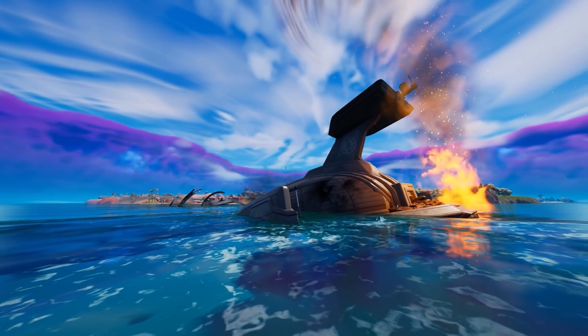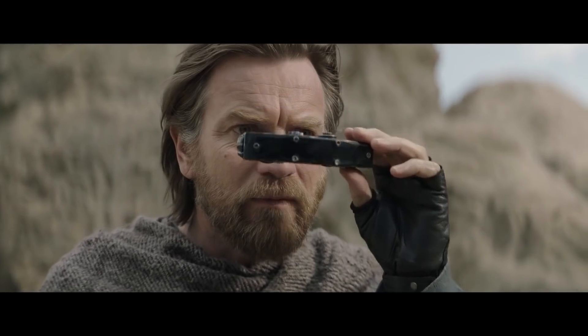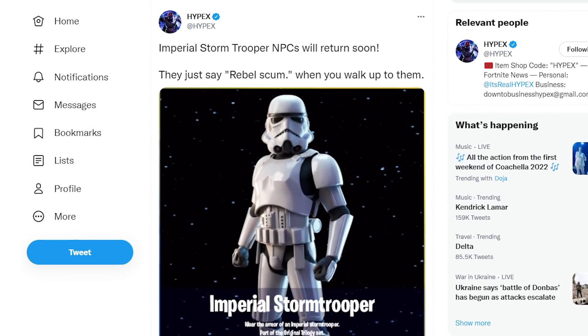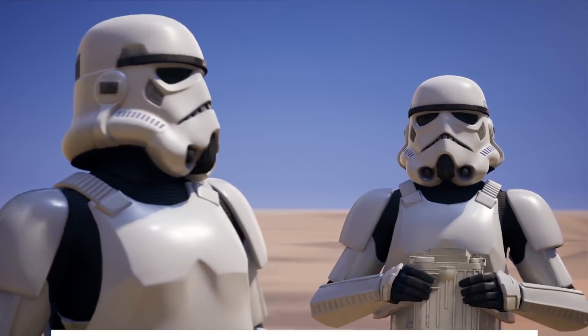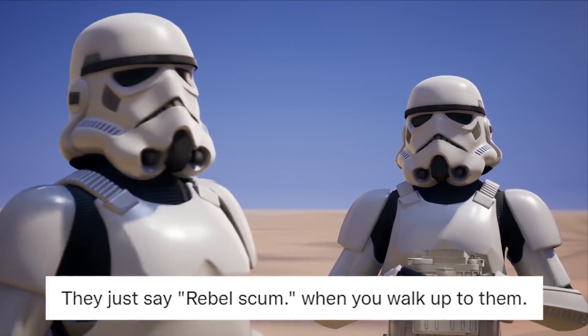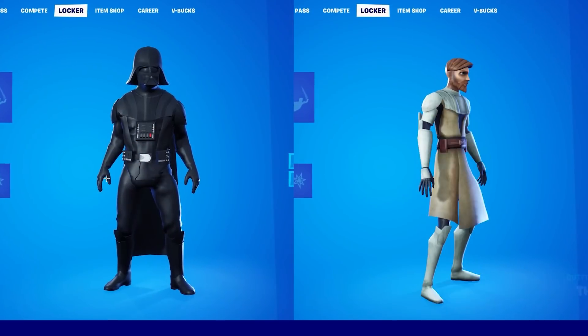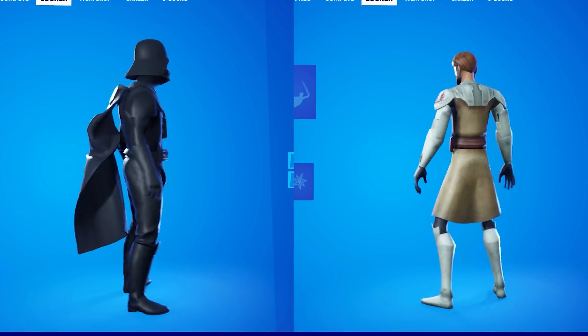Today's update was full of first looks at the future of Season 2. With the new Obi-Wan show premiering in May, we are expecting some kind of new Star Wars collab, and it is coming. Leakers have found a new Imperial Stormtrooper NPC that'll be roaming around the map — there'll be a ton of them, and they'll literally just say 'Rebel Scum' if you walk up to them. Let's just pray they don't have aimbot like last time. We should also expect some Star Wars skins like Obi-Wan Kenobi and Darth Vader, who have been leaked everywhere.